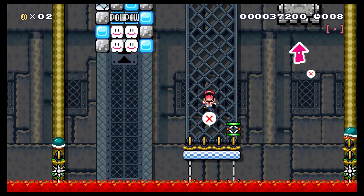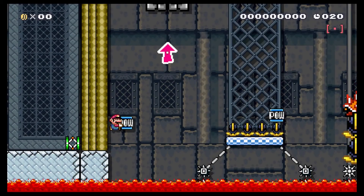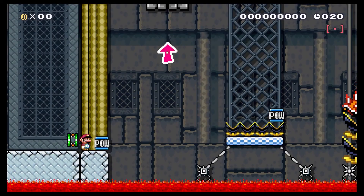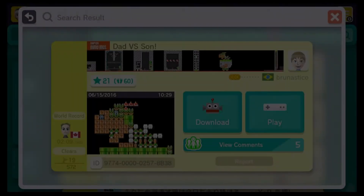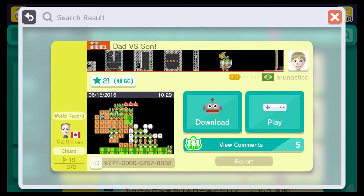Oh my god. No — that was crazy. I needed to throw that shell up in between those clouds and hit the pow. I couldn't tell it was going so fast. Alright, that level was a little bit too hard for me. But luckily we have a backup, and we are going to be checking out Dad vs. Son, which has quite a bit higher clear rate at 3.32%. Let's check it out.